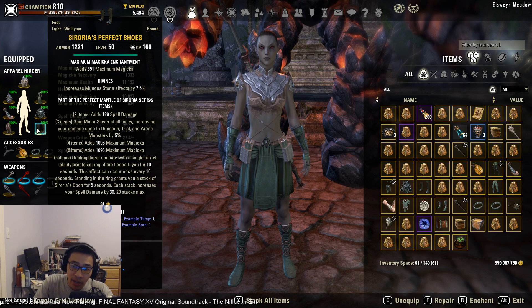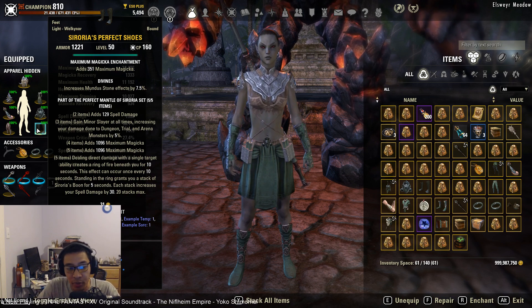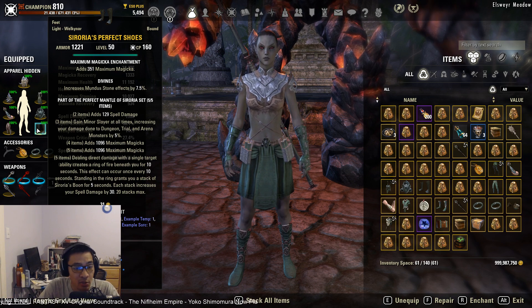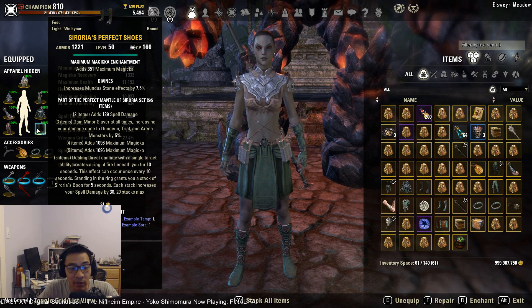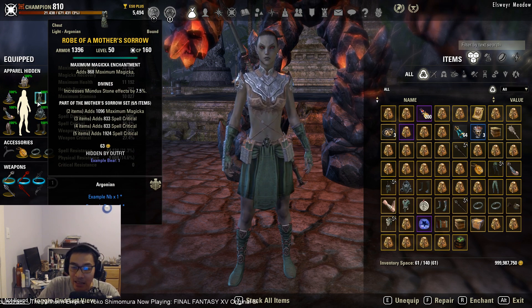For armor traits and enchants, run all max magicka enchants and all divines. You can go infused on your large pieces if you'd like — the DPS difference is fairly small and in favor of infused, but it depends on what RNG gives you in terms of armor traits.